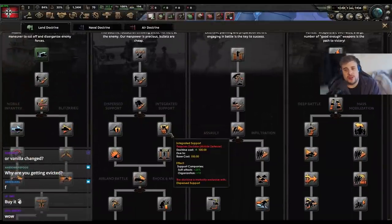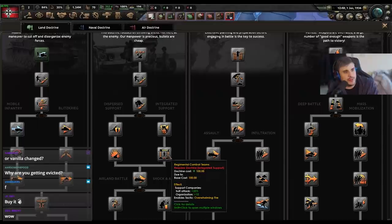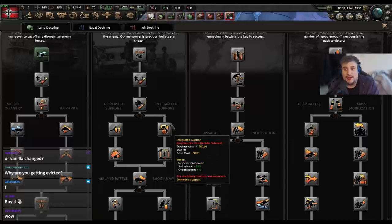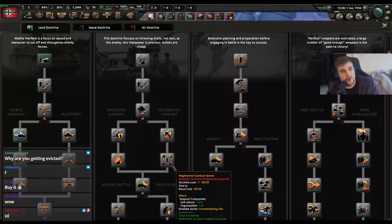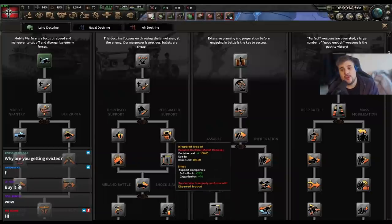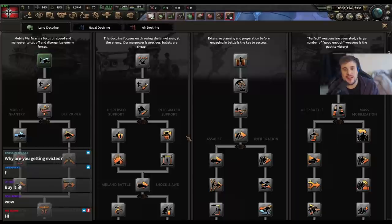First of all, everyone goes for integrated support. Extra 25% — and then another 25% soft attack on top of your support companies — is freaking massive, particularly if you're stacking artillery, rockets, or guns. It also gives you extra org, which is always good. Because support companies, if you don't know, deduct organization from divisions when you add them on. So when you add integrated support, it will give you organization back.